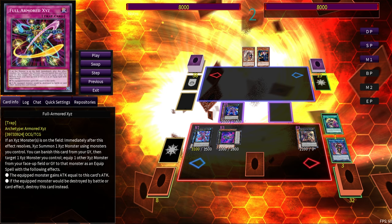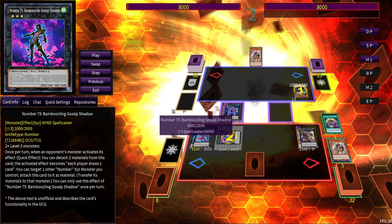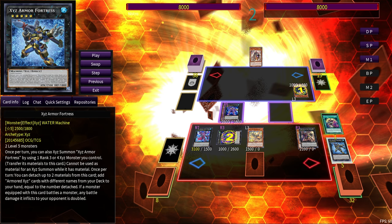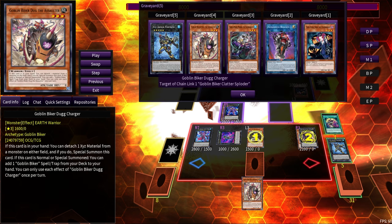On the opponent's turn, our interruptions are really during their Main Phase. We have to pass priority — let them summon. They go for their Tour Guide; now we use Bamboozling Gossip Shadow's effect. The reason: Clatter Sploder was sitting under it. Now that Clatter Sploder is in the graveyard, it uses its graveyard effect: during the opponent's Main Phase, detach one from any monster on field to summon itself from the graveyard. When summoned, it gets to summon another Goblin Biker from your graveyard — in this case, detaching Exceed Armor Fortress.